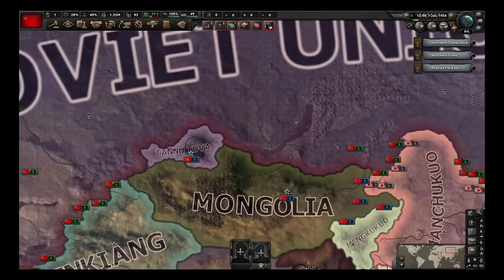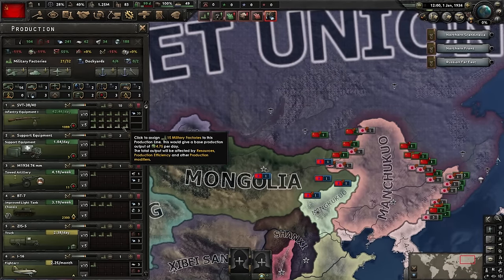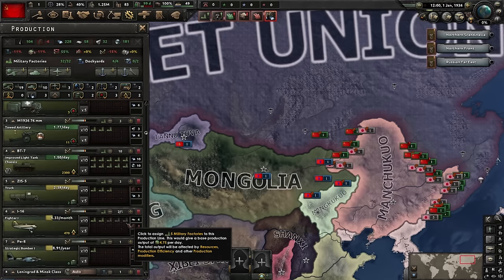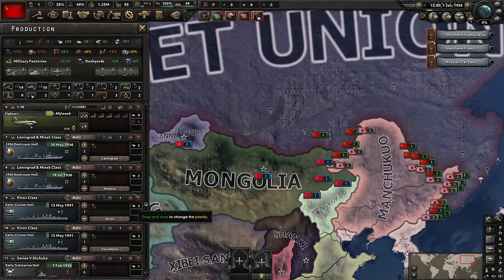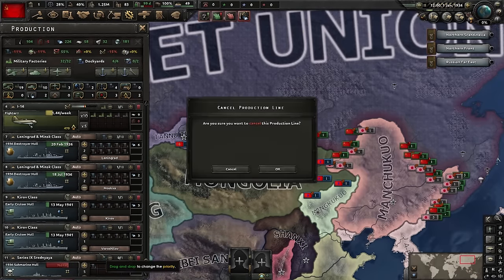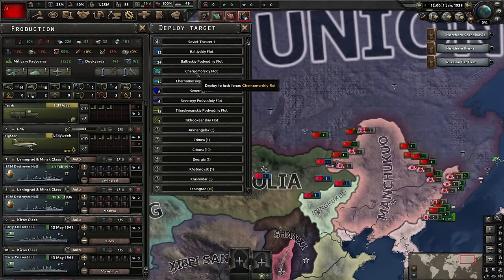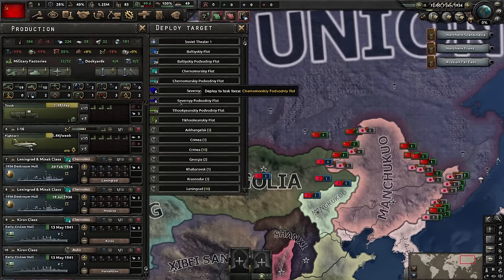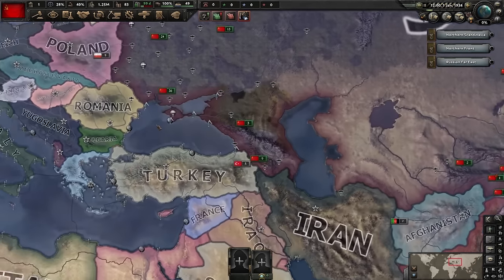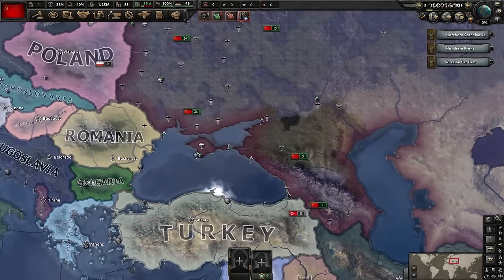Upgrading all railways up to level three because this is the Trans-Siberian Railway, and this is going to be the axis of advance in the Civil War. Civil War, you ask? You'll see. Military factories: ten on guns, three on support, three on artillery, ten on light tanks, and everything else on fighters. I'll delete the bombers. As for the Navy, I'm going to let these guys build and deploy them in the Black Sea fleet - if we take out Turkey early, they'll help with naval bombardment in the region.